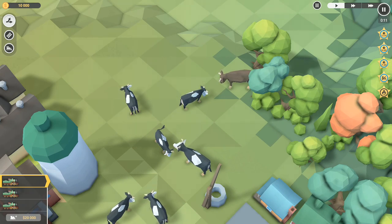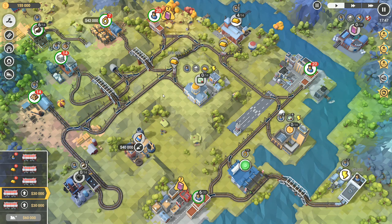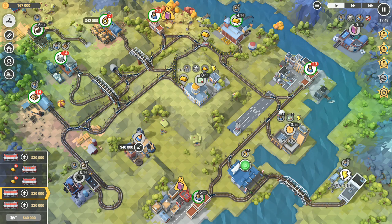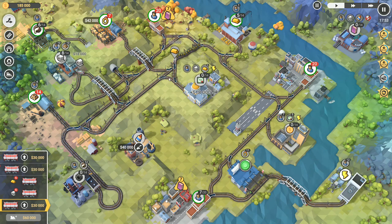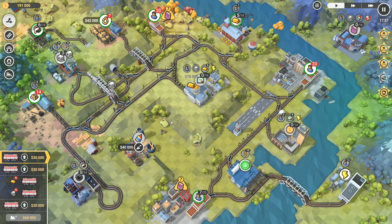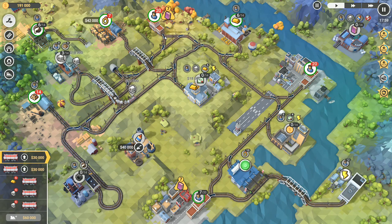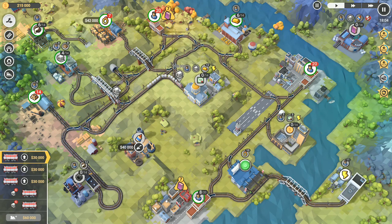Hey folks, it's Brithgar here - welcome back to Train Valley 2. I'm calculating the money run - that's the big thing on this one. So that one's going to go that way and that way, and I'm going to send out another one like that, and then you are going to go that way and that way so that you go up through there.